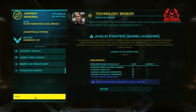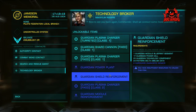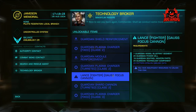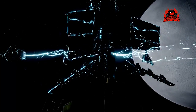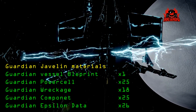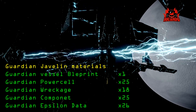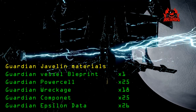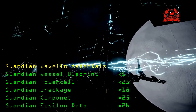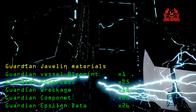Going down you can see exactly what it's gonna cost you - a Javelin vessel blueprint, power cells, but in particular Epsilon obelisk data. That was something I was lacking, amongst other things. So we got ourselves all the way over to that beacon, and again we marveled at the graphics and artwork that Frontier have put into this set piece. I don't say this sarcastically - I think this is one of the best set pieces I've seen in the game.